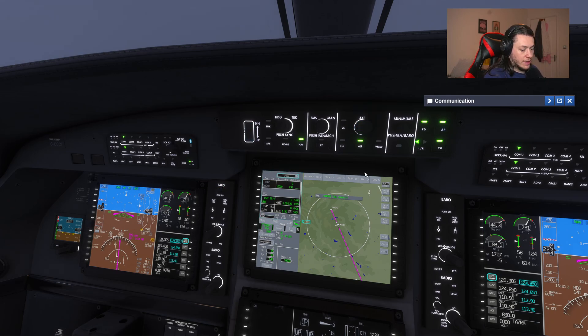This is our autopilot settings area. So here we can turn the flight director on and off. Obviously I can't turn it off while we've got the autopilot armed. We can arm the autopilot with this button here. We can turn the yaw dampeners on and off here. We can decide if it's going to turn left or right with the heading mode.